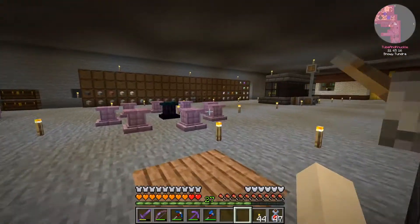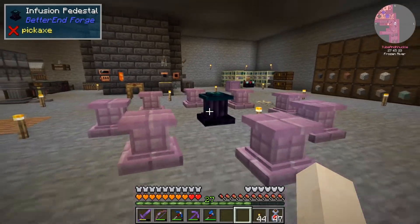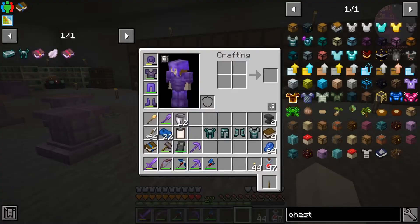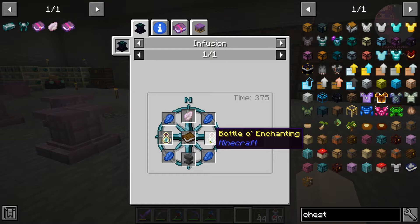One last thing: I want to put mending on these. How do you do that? Over here on this infusion pedestal — you need cannon petals, which I showed you in my last video, and then we need bottles of enchanting.